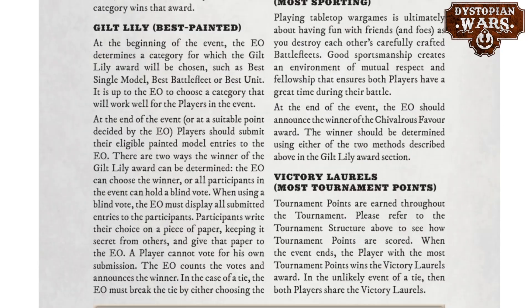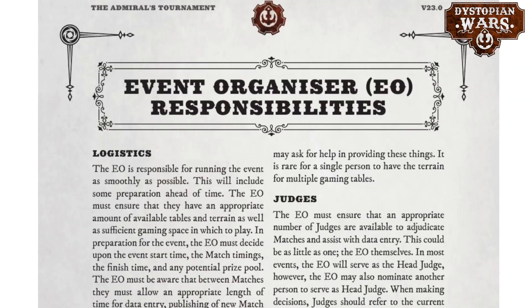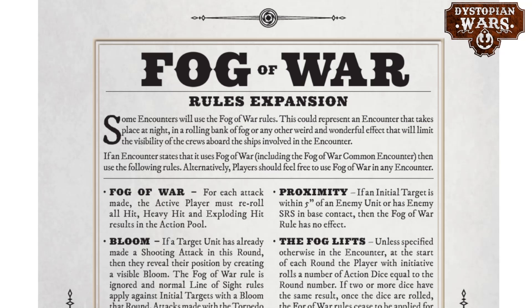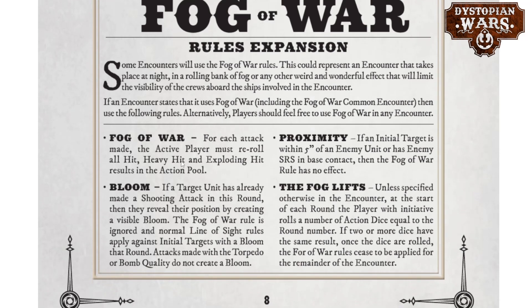We're really looking at the meat and potatoes: the new missions and a couple of new rules that go along with them. There's the fog of war rules, which got quite drastically expanded upon compared to the previous version. If fog of war is to be used, it now contains four different rules. The first being the actual fog of war rule itself — quite a drastic one — because for each attack made the active player must cancel all hit, heavy hit, and exploding hit results in the action dice pool.